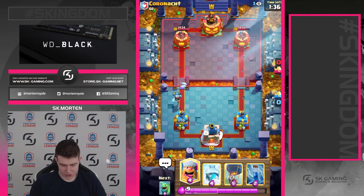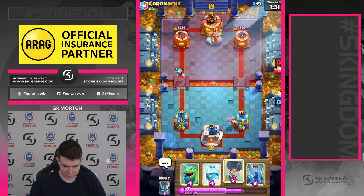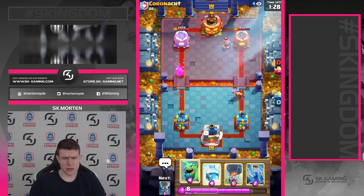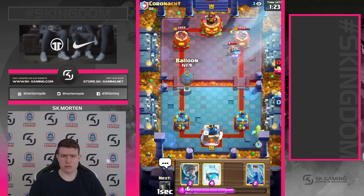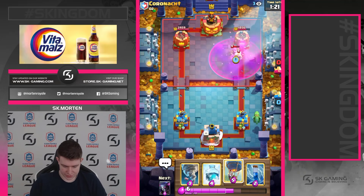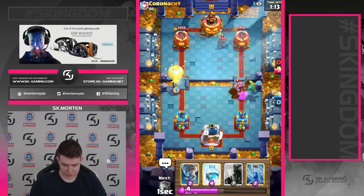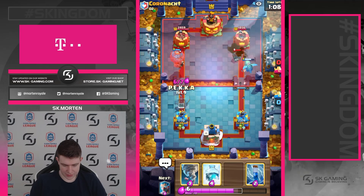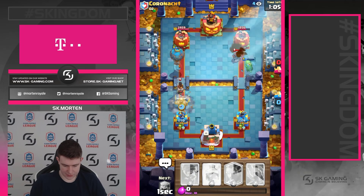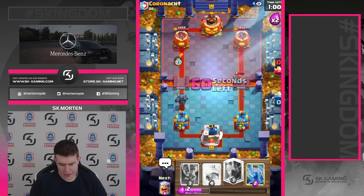We're going with Ice Wizard placement — really really nice, really really well played. I think we're just going with the Lumberjack in the back. He's going with a Fisherman — really great play by him, because if he went for Hunter I know he doesn't have anything against air anymore since he used Snowball and Magic Archer already. He's using his Hunter, so I'm just going to go straight for Loon bridge.